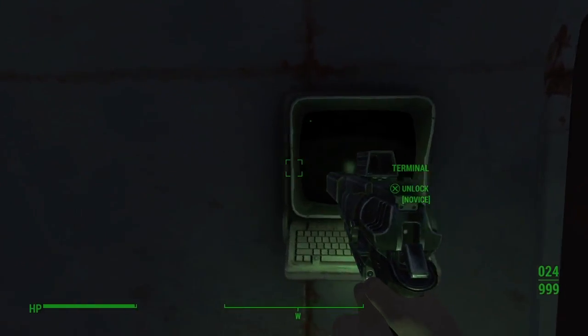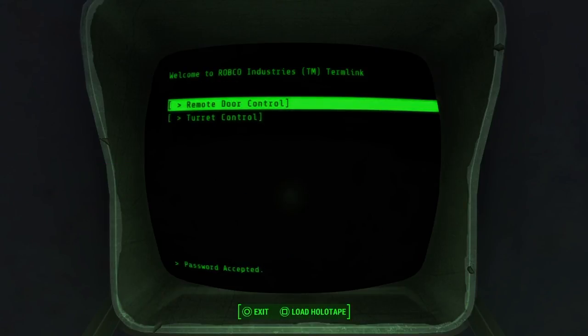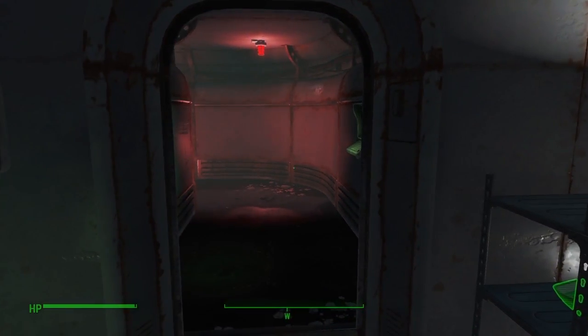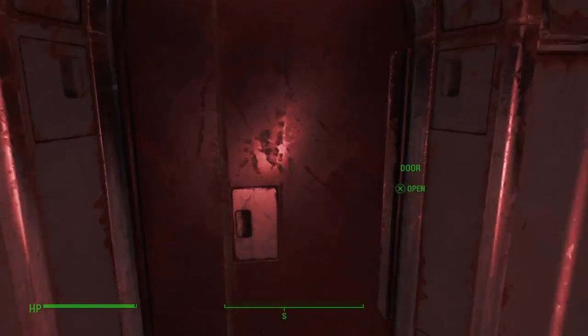Alright, so we gotta open this door. Come on in — it's a remote control door, just open the door. It's funny because now they give you the option to activate the turrets after you're already through, to kill them all. Whatever. Let's turn it on again — I don't have other turrets here. Nope, just open the door.